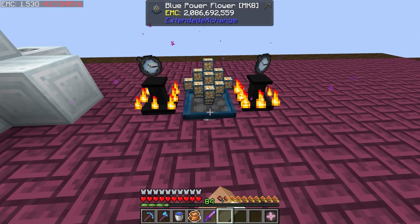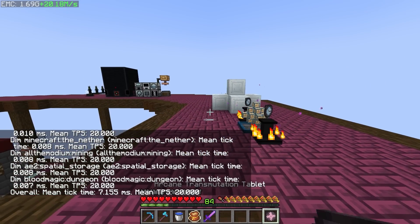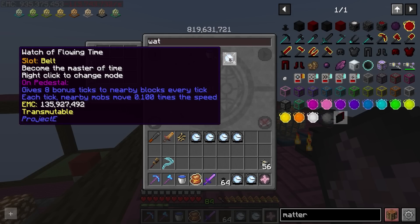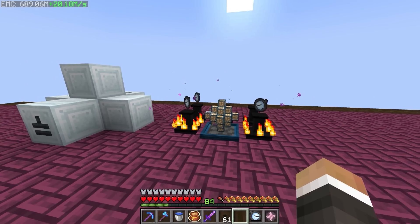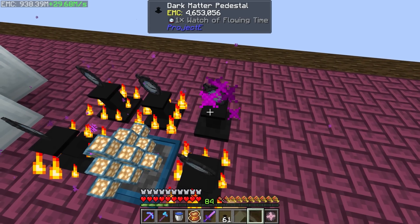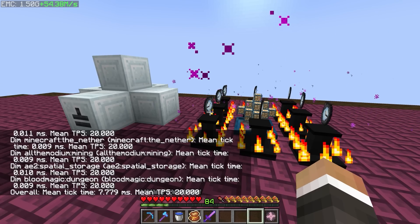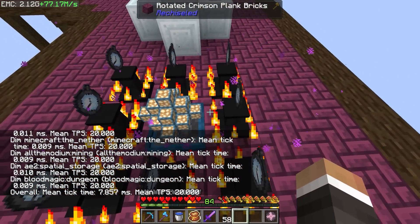So now we can place the tier 8 power flower down. The server is running at a solid 20 ticks per second. I want to push this a little further because the more of these pedestals and watches we put down, the more likely we are to run into server instability. But right now we're producing 20.18 million EMC per second, and adding more watches brings us to almost 100 million EMC per second — a substantial upgrade over what we had before.